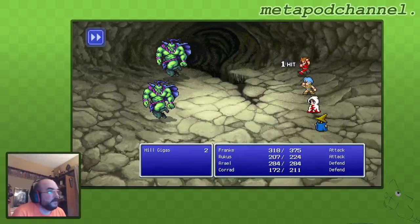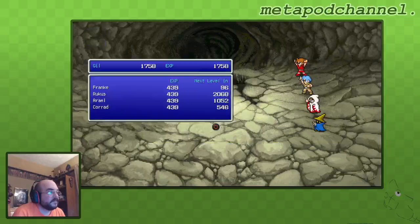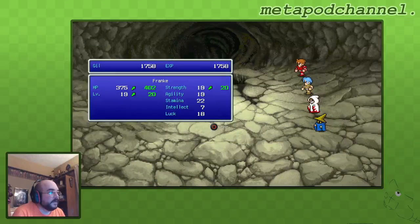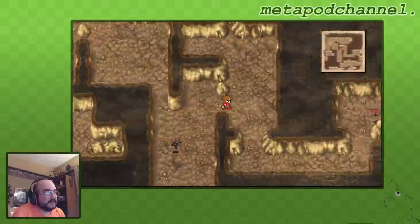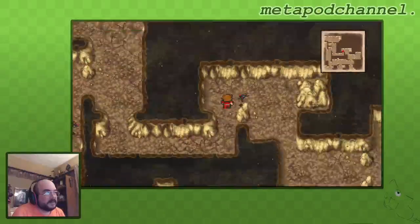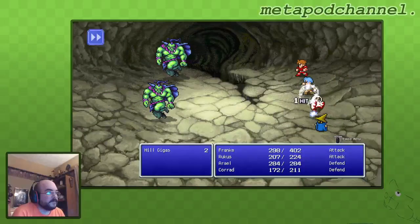20 damage to Korod, three damage to Frank. Nice. Just keep attacking Frank, please. Frank leveled up — got a good HP up and strength up. Nice little level up there, Frank. Didn't get anything else, but I'm cool with just those things. Those are the two most critical things.